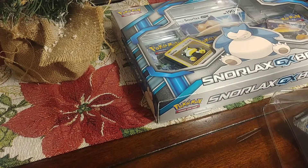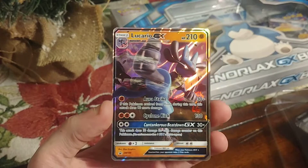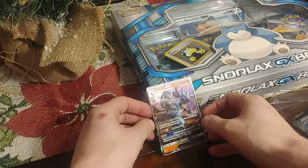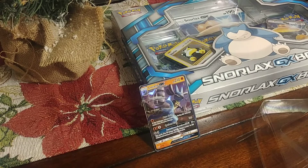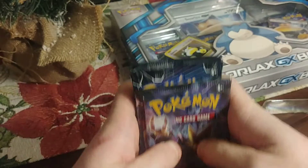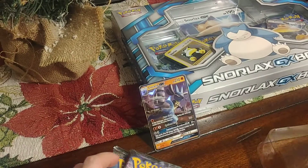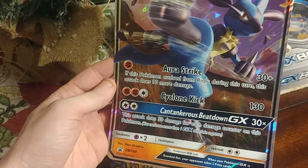It comes with the Lucario GX promo card. It comes with four different packs: Fates Collide, Crimson Invasion, Ultra Prism, and Burning Shadows. It also comes with the online code and the Jumbo GX Lucario card.